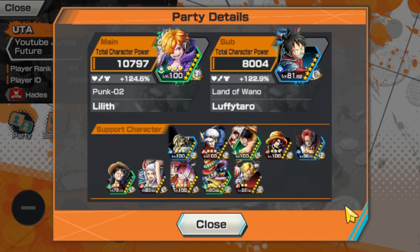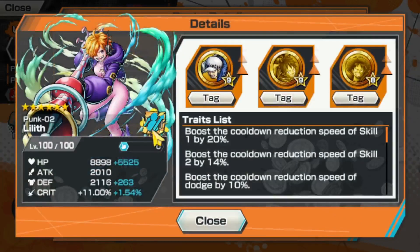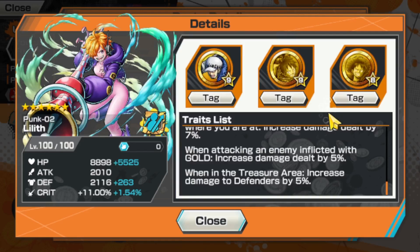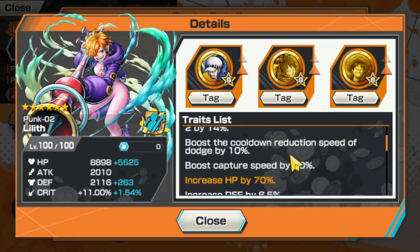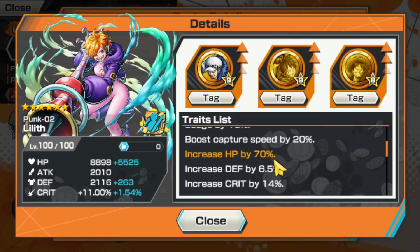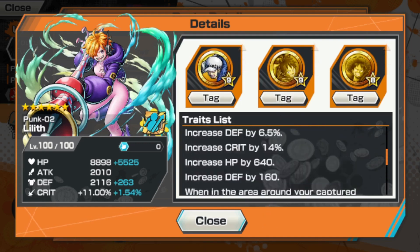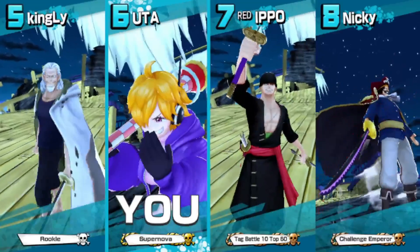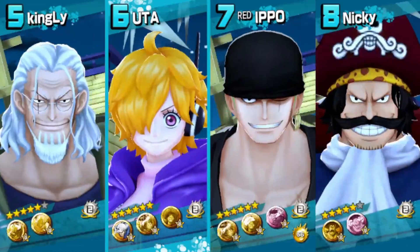Level 100 Lilith gameplay, guys! We got increased HP 70 percent, and we are using Onigashima Luffy Metal, which is good for her at defending flag. Yes sir, here we go — Level 100 Lilith gameplay!